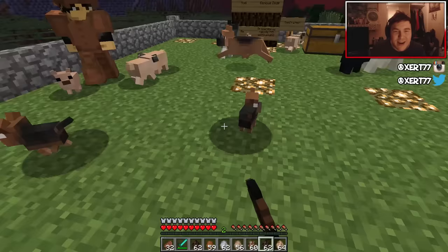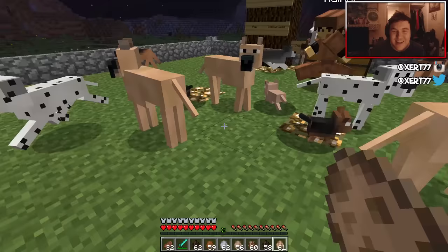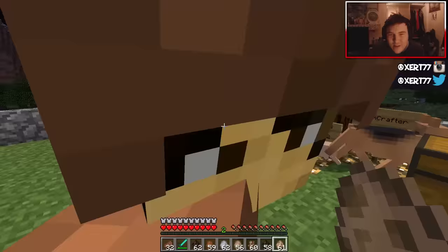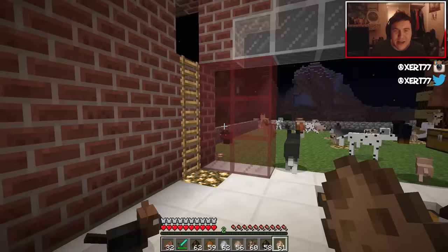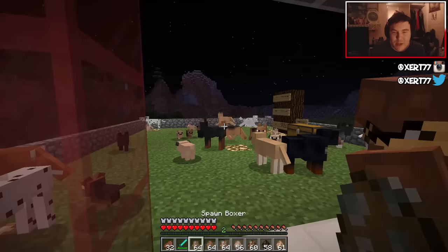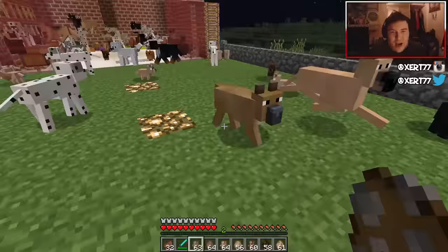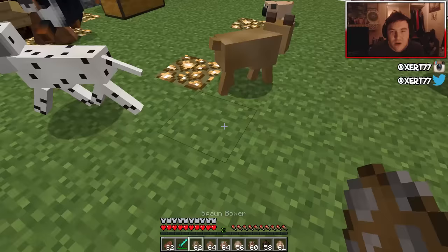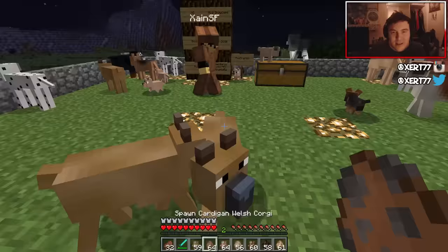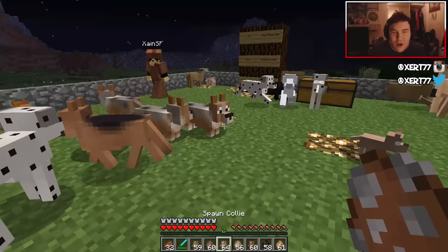Then the Yorkshire terrier, and the Great Dane — they're ginormous! It's getting a bit crazy in here. We've got three more dogs: the boxer dog, the Cardigan Welsh Corgi — they look like they're wearing a little cardigan — and the last dog, the Collie, which is basically Lassie!